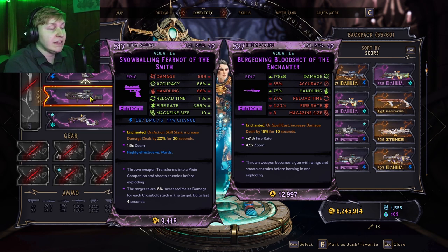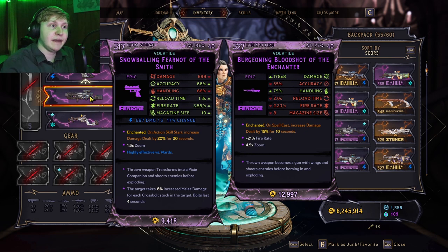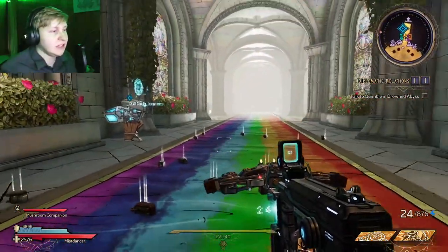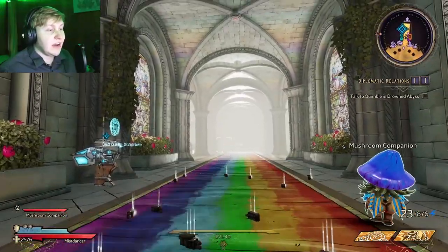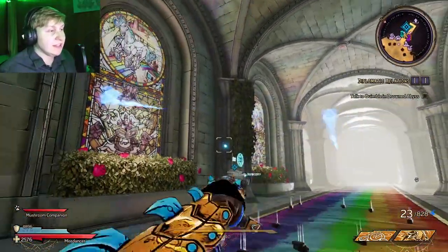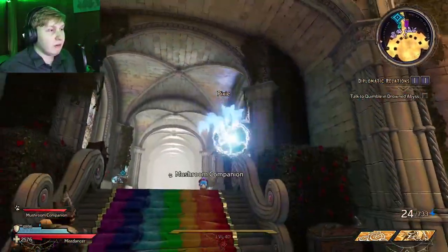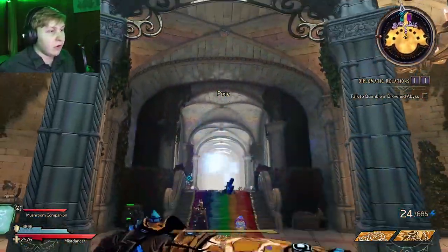But the limit of three is no longer a thing — it has now been raised to nine. I don't have enough of a reload rate to show myself spawning all nine, but I'm going to show you that we surpass three very quickly. So I'm just going to spawn all the Pixies here, and you can see that we're obviously getting a lot more than just three.